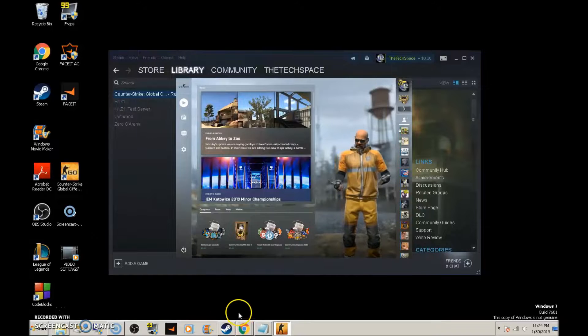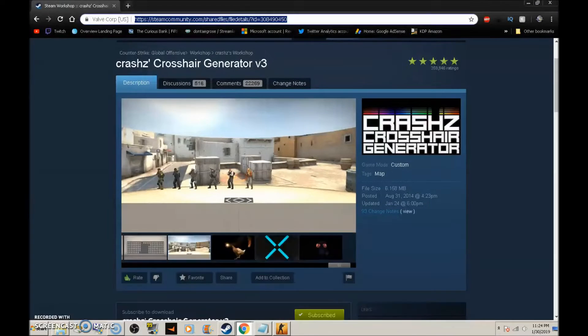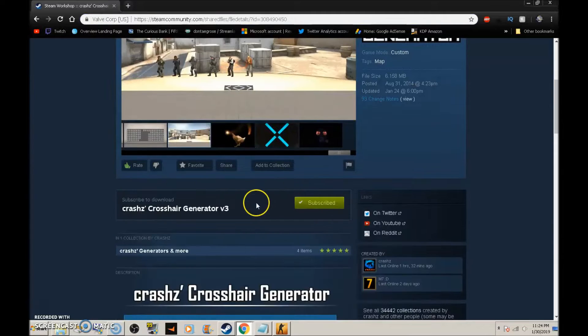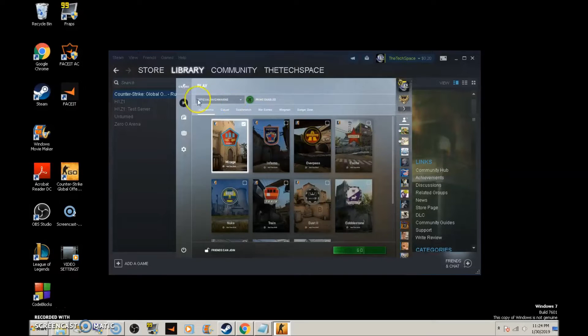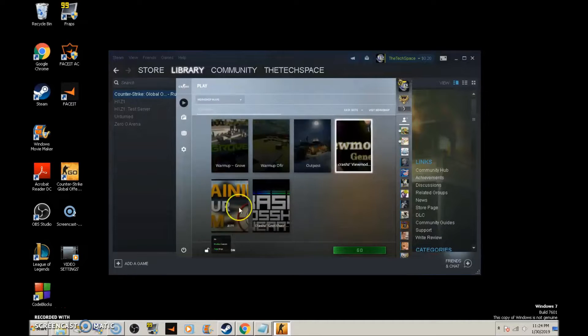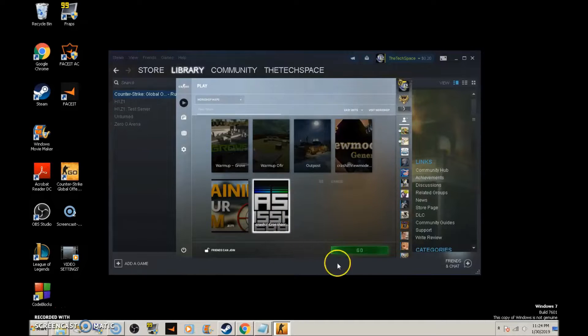What you're going to want to do is go to the link I provided in the description, and open that page. Once you get there, you'll see Crash's Crosshair Generator V3. Go in and click Subscribe. Once you're subscribed, you can close that out. Open up Counter-Strike, go to Play CSGO, go to Official Matchmaking or whatever is selected in that drop-down menu, then go down to Workshop Maps. Once you find Crash's Crosshair Generator V3, click on it and start it up.